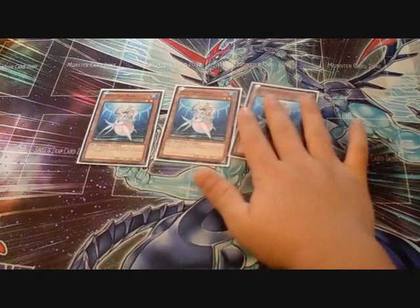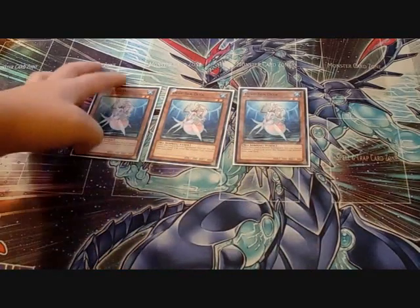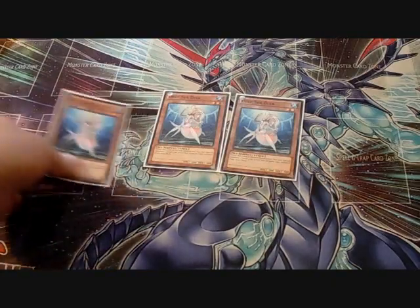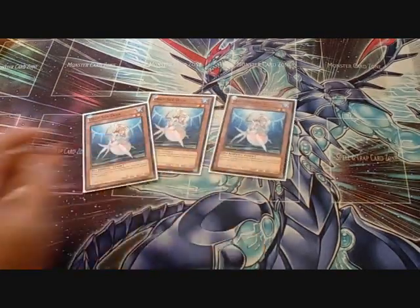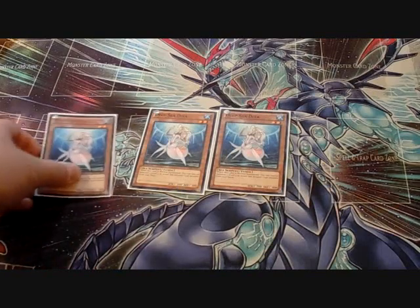Next I play triple Deep Sea Diva, the main 'Tour Guide' of the deck. This card is amazing — you can easily go into Gungnir plays, Black Rose, Gachi Gachi, and Dewloren Phoenix plays as well.